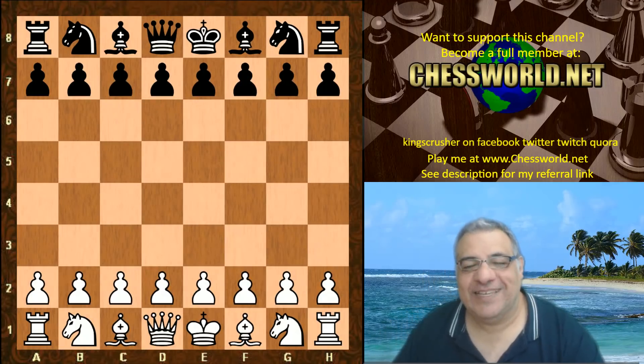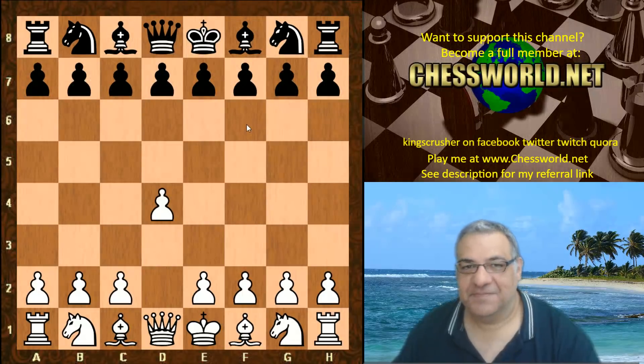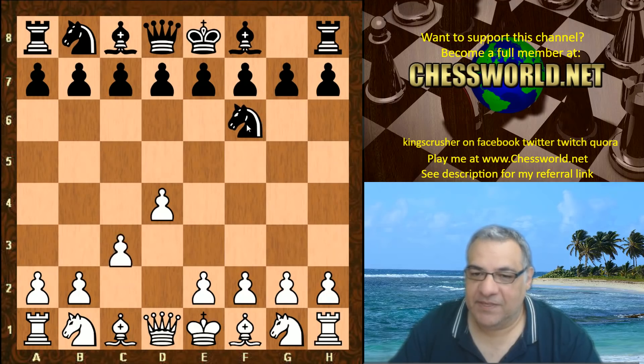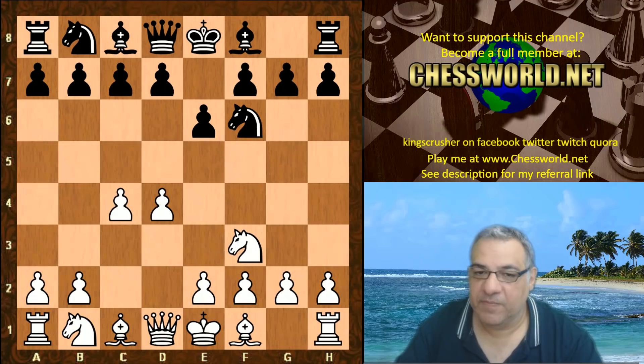So yeah this isn't a bullet game - it's a little bit more accurately played than one of our bullet games in a nutshell. Let's have a look. D4 from Leela, Nf6, we have c4, e6, and we have now the Queen's Indian defense, avoiding the mainline Nimzo-Indian. So Nf3 - the Nimzo-Indian player needs to know the Queen's Indian territory very well too. We have b6 from Stockfish 9.